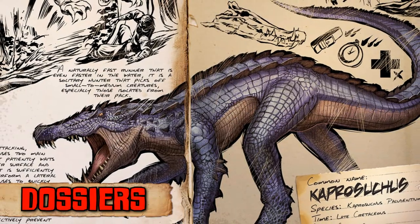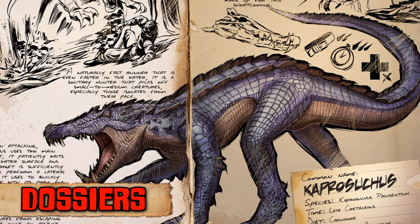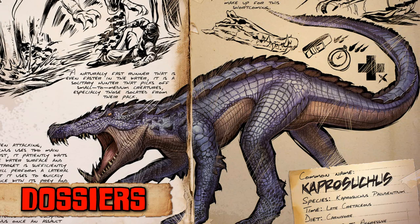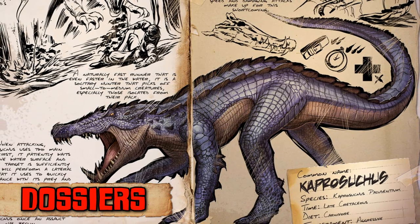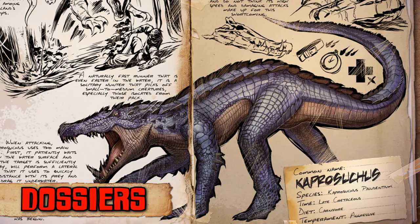Several dossiers were also announced. The Caprosuchus is an aggressive water-dwelling reptile found mostly in swamps. This speedy creature can maintain high speeds in the water as well as launch itself upon unsuspecting prey. Its bite drains the stamina of its victim and can prove useful in a pursuit.